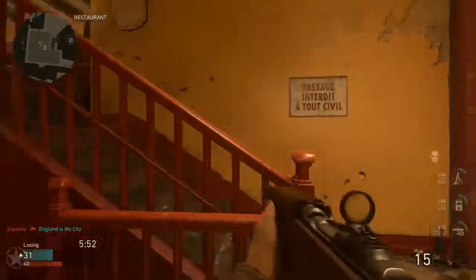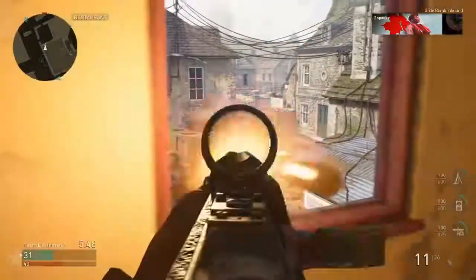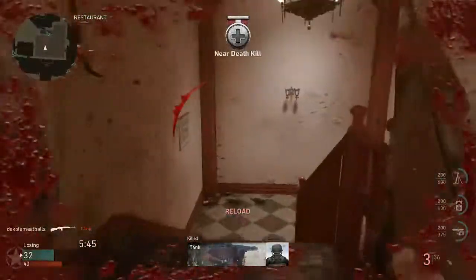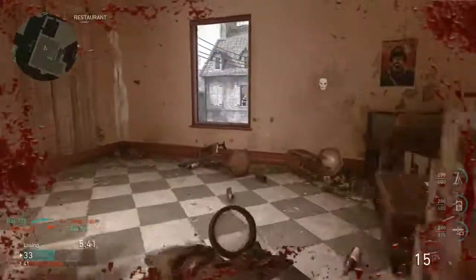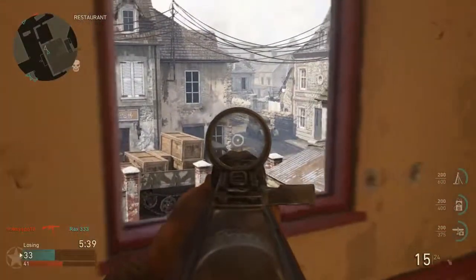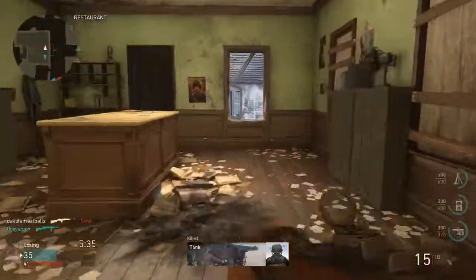It's good to be indoors here against this enemy fighter pilot — it's very difficult for him to hit me. I can't repeat that because chances are his ally that was right next to him is looking right at this window, so I'm gonna wait for my health to regen just a little bit before I go back out. And indeed, that seemed to work quite nicely.